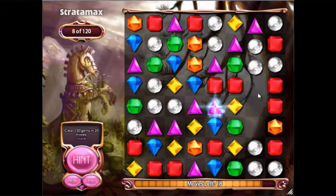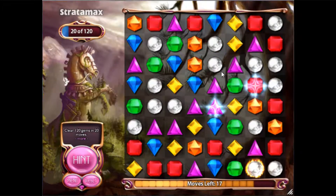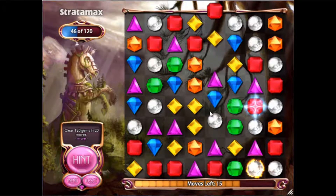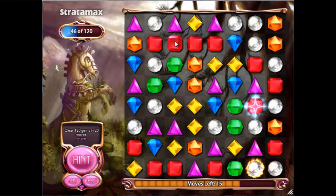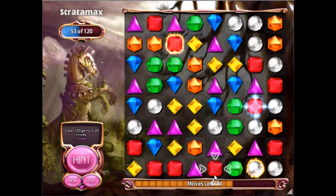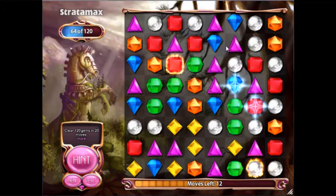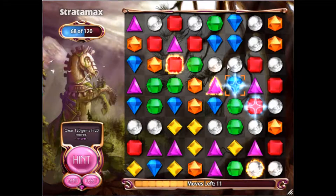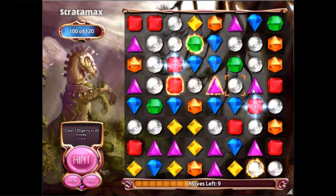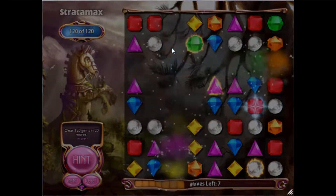Try to go for special gems — they'll clear more. I thought I was gonna get the Flame Gem this time. Star gems — they just clear more gems than Flame Gems, in my personal opinion. That's what I want you guys to figure out. Do not be afraid to click the hint button — it might not help that much, but if you're stuck, then it's a good idea. I'm gonna go for the Power Gem here. Two of them for the price of one! This is gonna be good. I'm already done.